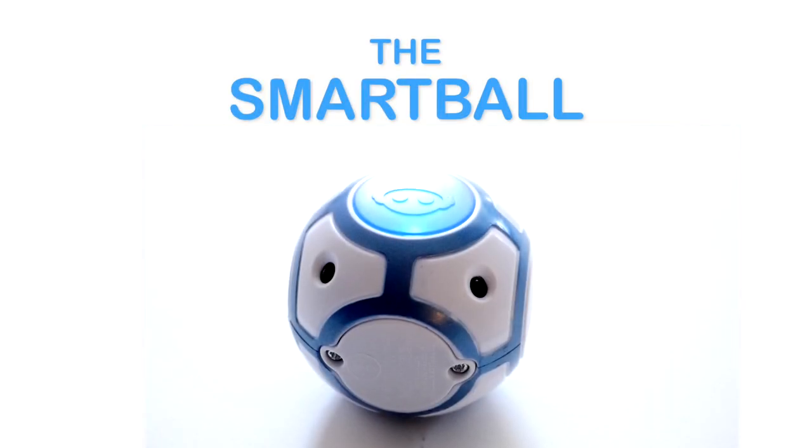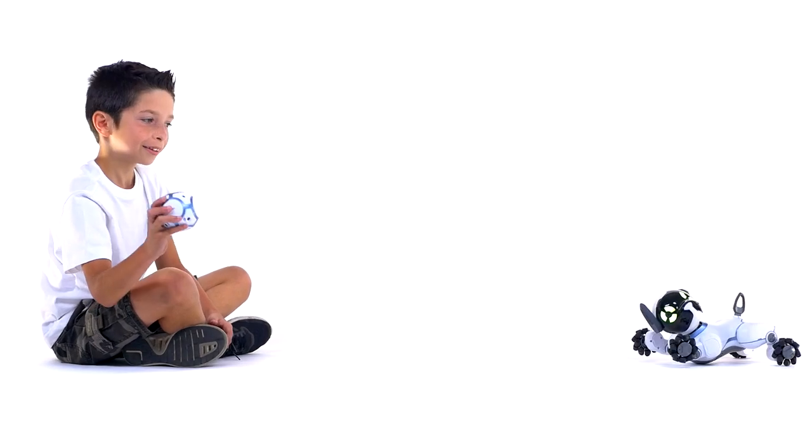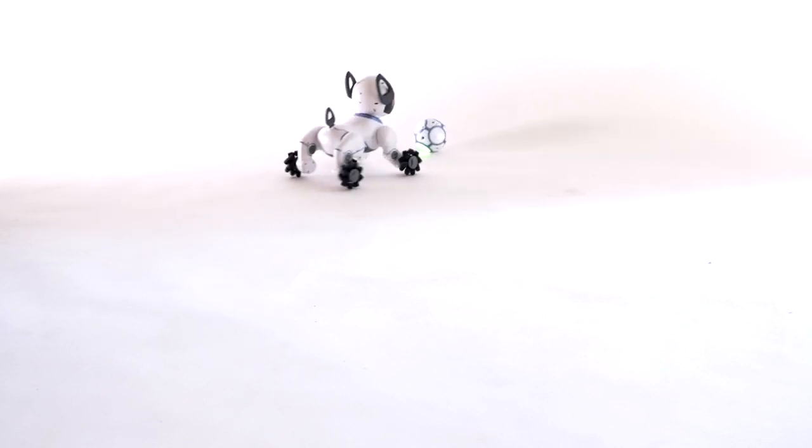The Smart Ball is Chip's favorite toy. When you first turn it on, Chip gets pretty excited. The first game Chip will want to play is chase. Chip will nudge his ball all over the place and pant and bark in excitement.